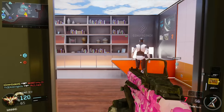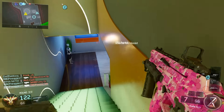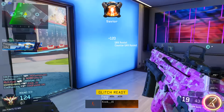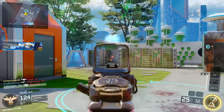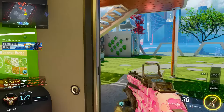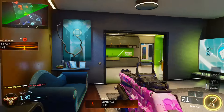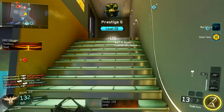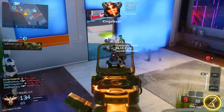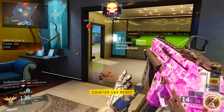Fast Hands also says you aim down sights faster when sprinting — this is a huge thing. It's like a built-in quickdraw. I'm personally a rushing type of player, so I recommend Fast Hands if you're a rushing type of player. If you're not, this perk will not be the best for you — you'd rather go with Scavenger or Ghost or Tracker. But Fast Hands is absolutely deadly after you're sprinting.